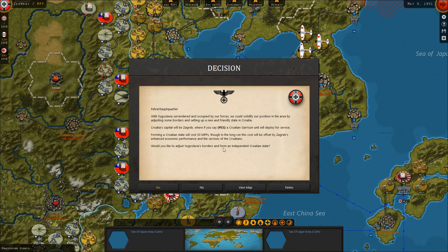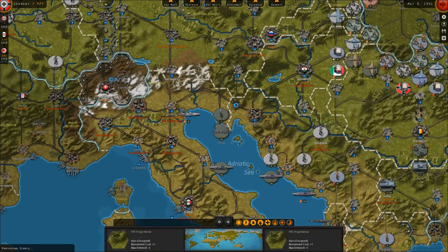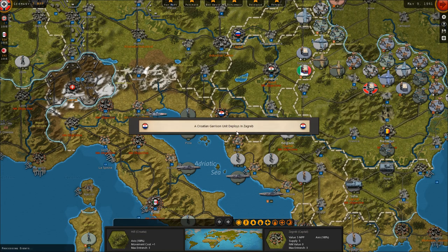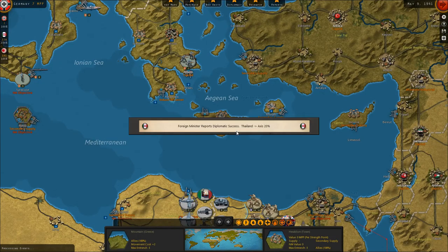With Yugoslavia surrendered and occupied, we can solidify our position by adjusting some borders and setting up a new friendly state in Croatia. It does cost a little bit of money, but Croatia's economy will run more effectively. You adjust a couple of borders and create a new state in northern Yugoslavia, and you also get a Croatian armed forces which will join your side against the Allies. Meanwhile, the Allies do have some forces on Crete. We also report diplomatic success in Thailand, increasing their Axis leaning by 20%.